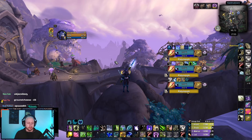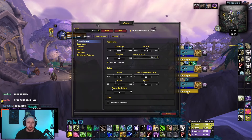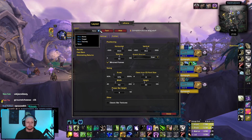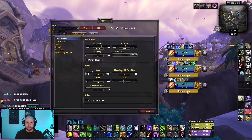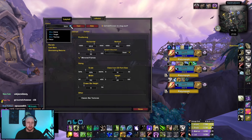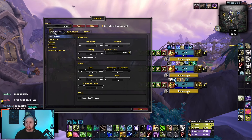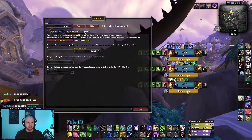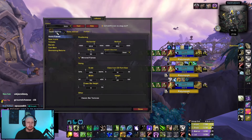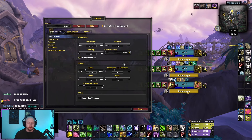First of all, you're going to load up S Arena. Then drop down where it says layout and click Zayu. So I'm going to show you the settings that I've got — there isn't an export code, so I'll show you my settings and you can go from there.